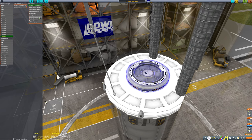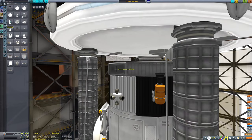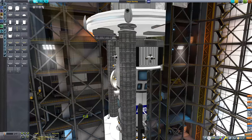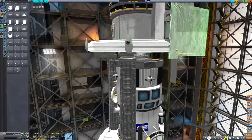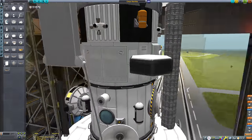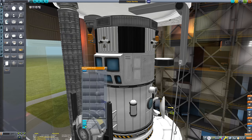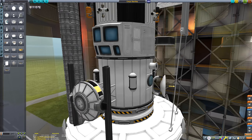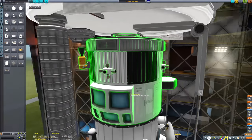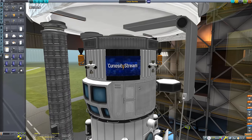Speaking of cargo, I want my Starship to have a proper payload — not just a boring ore container or fuel tank. I thought about it and decided: what about a small monolithic space station? Given the commercial nature of the real Starship, let's make it the world's first ever private commercial space station. And what client would commission a private space station? None other than CuriosityStream, who have also sponsored today's video.